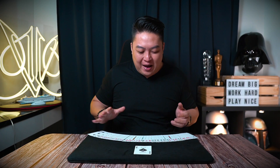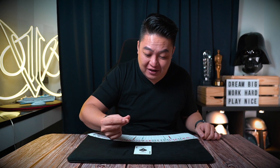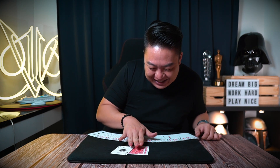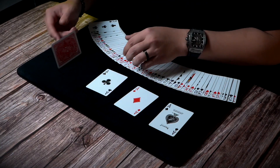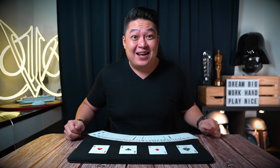No Aces to be found anywhere in the deck. But watch carefully — if I wave my hands above the Ace of Spades and snap my fingers, just like that. Did you see it? Suddenly the Ace of Spades grew a little bit higher, because now underneath the Ace of Spades are 3 other cards. And of course, they are the other Aces. Ta-da! There you go!